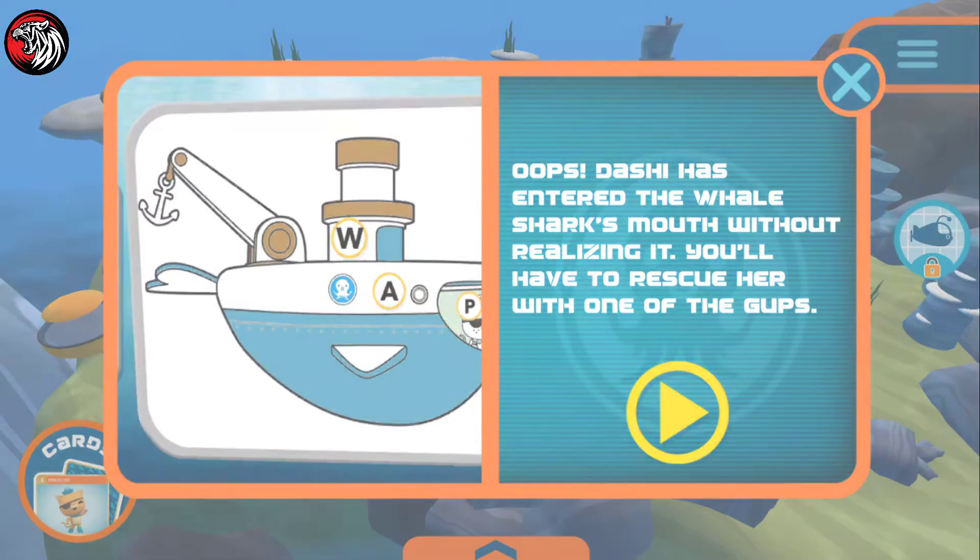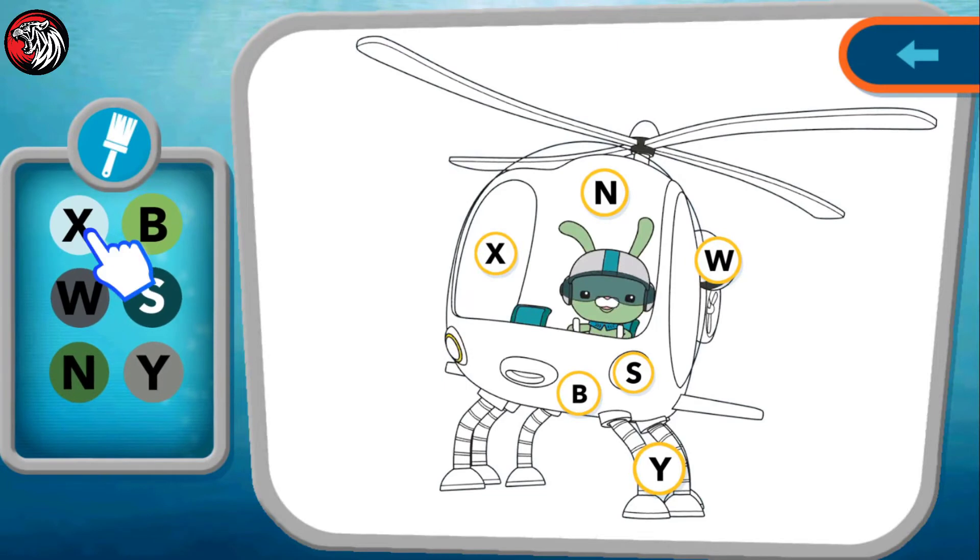Dashi has entered the whale shark's mouth without realizing it. You'll have to rescue her! Color the suits of the Octonauts, looking carefully at the letters of each color.